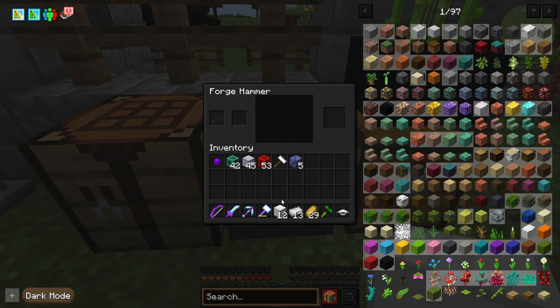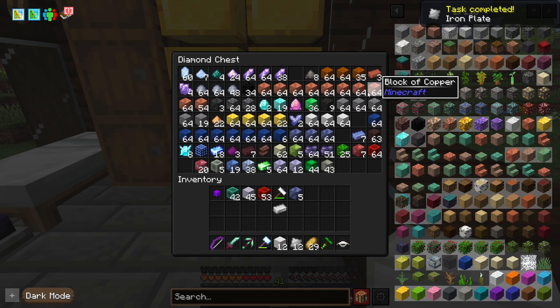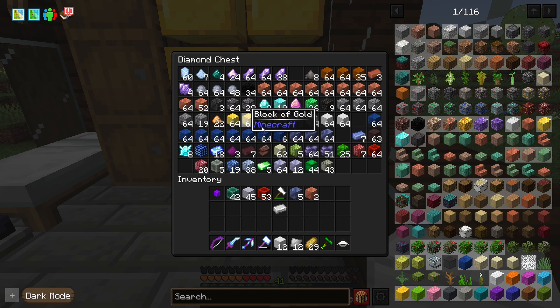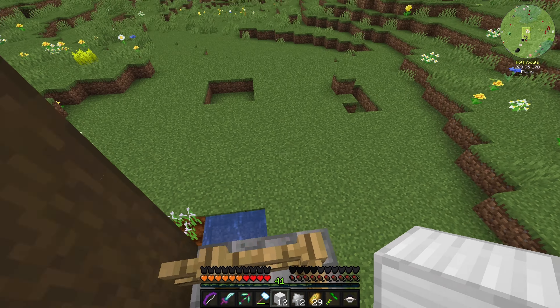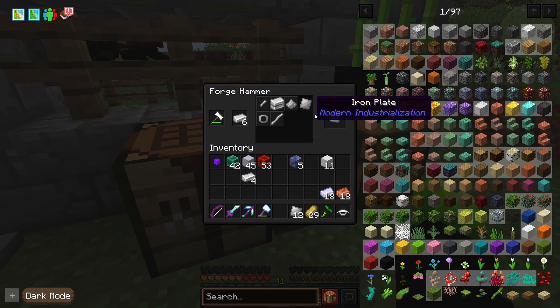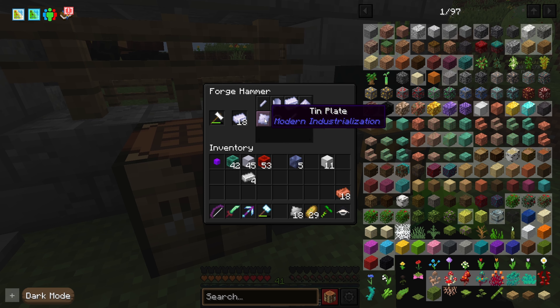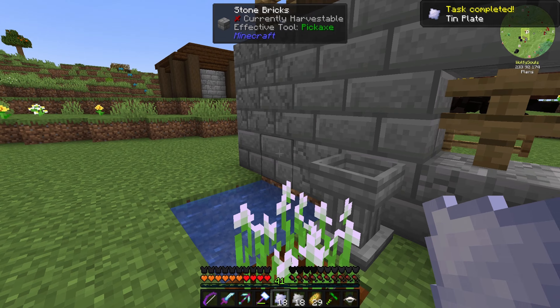So tin, copper, iron. Let's just make like 12 of each for now. Let's grab copper - gotta have a lot of copper. And tin? We can do 18 of each I guess. That way we just have all of the things ready.